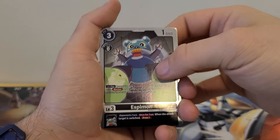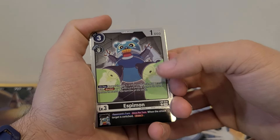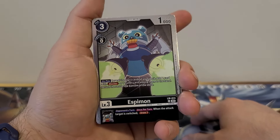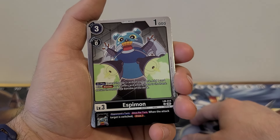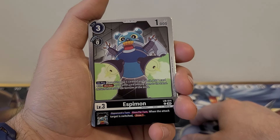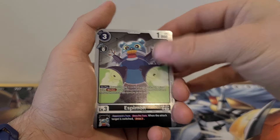Espeon — this guy was super hard to find; actually it was his evolution that was hard to find. But now we've got another Espeon: 3 play cost, 0 Digivolution cost, 1,000 DP. On play, reveal the top 3 cards of your deck; add 1 card with Blocker or 1 Tamer among them to the hand; return the rest to the bottom. Inherited effect, opponent's turn, once per turn: when the attack target is switched, draw 1 card. Nothing too crazy.